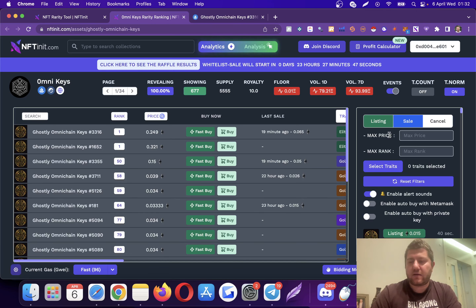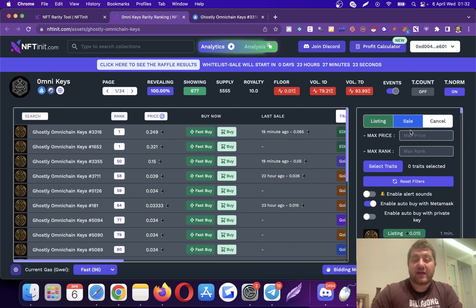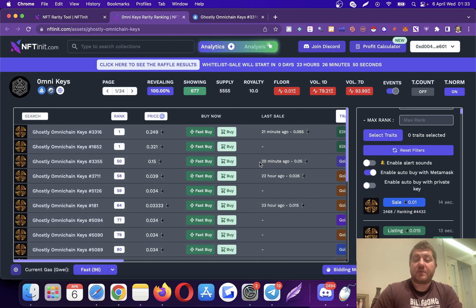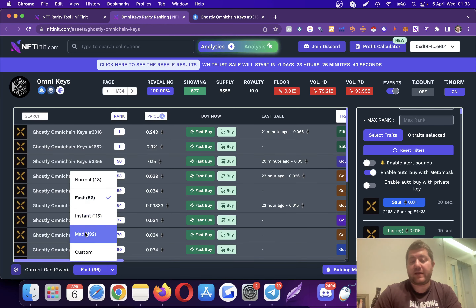If you are a lifetime user, you can use the 'enable auto buy with MetaMask' button. When you enter your criteria and enable it, the system will pop up MetaMask for each transaction matching your criteria. If you don't enter any criteria, it will pop up MetaMask for each and every listing. Something just got listed — you can see the system popped up MetaMask. Keep in mind the system works with your preset gas value, which you can change to instant, fast, or custom settings.